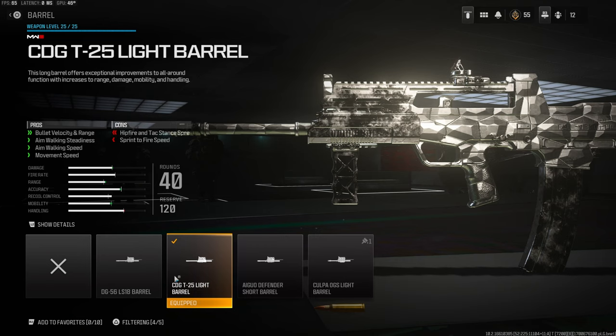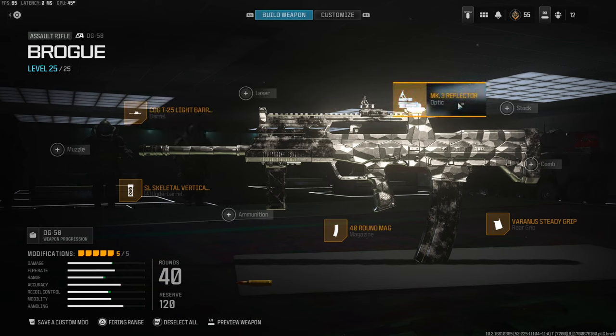On the barrel I'm going to be using the CDQ T25 Light Barrel for bullet velocity and range, aim walking stability, aim walking speed, and movement speed — the cons are hip fire and attack stance spread and sprint-to-fire speed. Last but not least, on the optic — this is preference, you can use whatever you want in that fifth slot — but I am using the MK3 Reflector. That is it for my class setup; if you guys end up trying this out and you like it let me know down in the comments. I have a crazy gameplay for you guys, I hope you enjoy it, and if you do let me know with a like and I'll catch you guys in the next one.